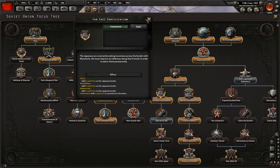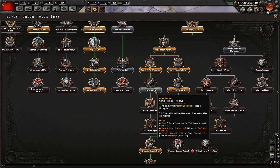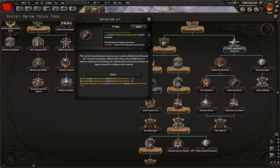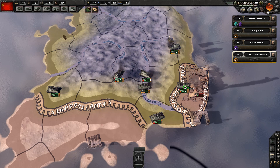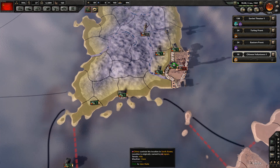Far East Fortifications is done. We can go for Operation Zeta - I'm not actually sure what this one does. It requires 200 pieces of infantry equipment, damages relations with us and Japan, helps relations between us and China, but damages relations with us and the Republic. Let's just see what this does - I've never seen this one before. It may have some kind of historical significance.